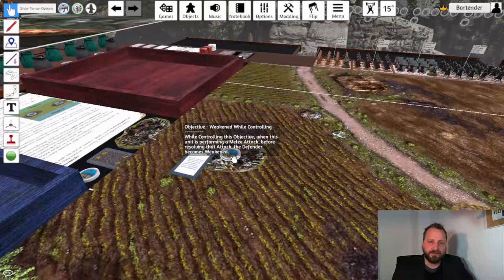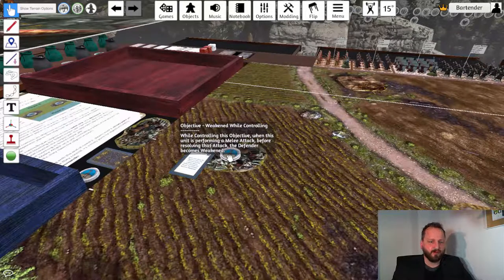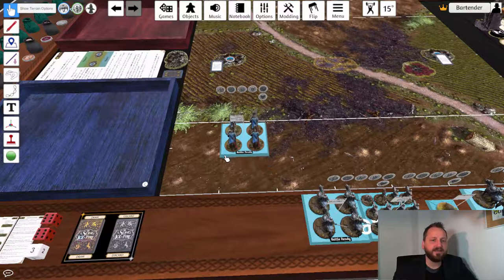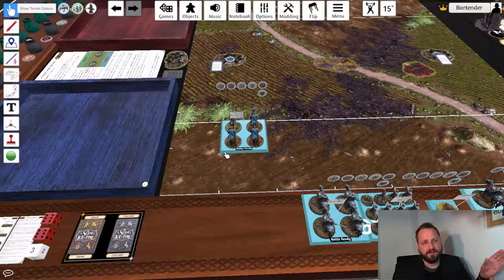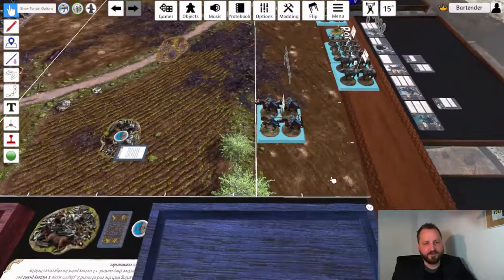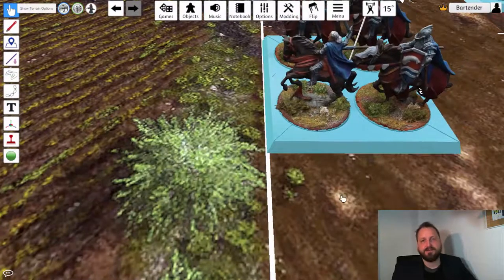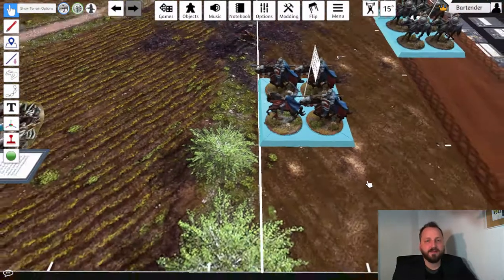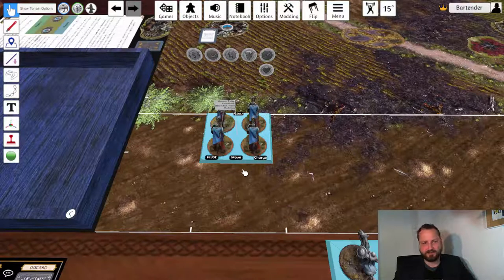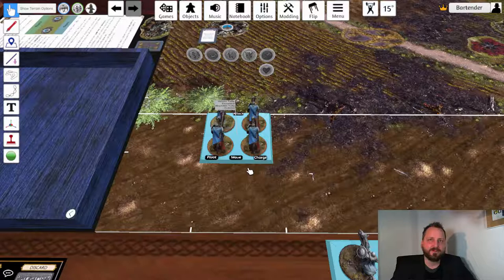Once you're done setting up and choosing your side, it's time to deploy your army. You deploy by dragging units and placing them in your deployment zone. The mod draws a line showing where your deployment zone ends, so you can move units right up to that line. When you're done deploying a unit, press Battle Ready — it moves the unit to the battle ready state, the buttons change, and the unit is locked so it doesn't move on its own. How movement works will be explained in the next video.